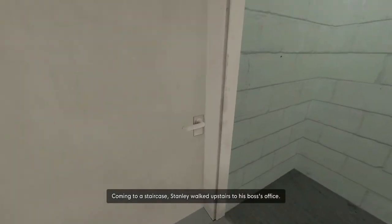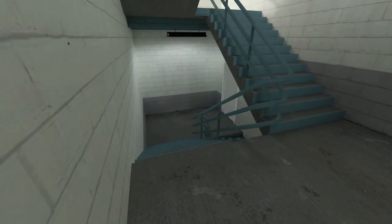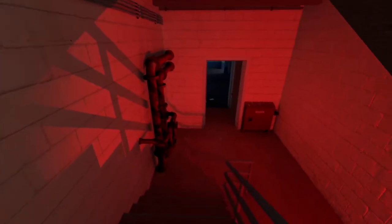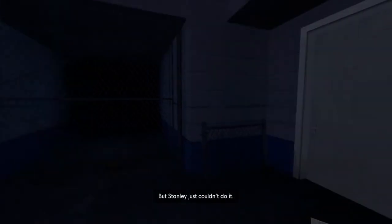'Coming to a staircase, Stanley walked upstairs to his boss's office.' But I want to see what's downstairs. I also want to see my boss's office. Ooh, it's creepy red — we're going downstairs. Like a moth. What is this? This is another note that I'm not going to be able to read because I can't zoom in far enough. But I'm sure you guys can pause and zoom that in. Looks like a cat on a motorcycle down there. I'm down for that. Oh, you can just get in a car and leave.